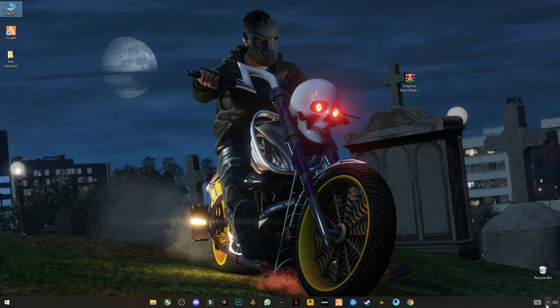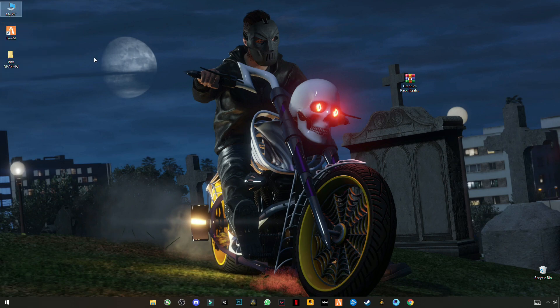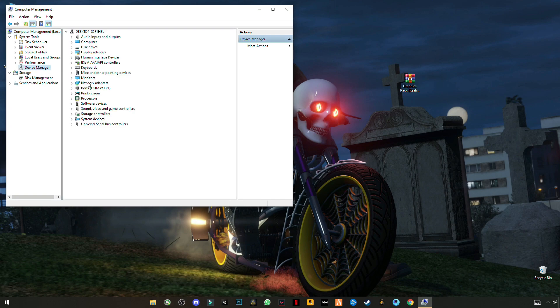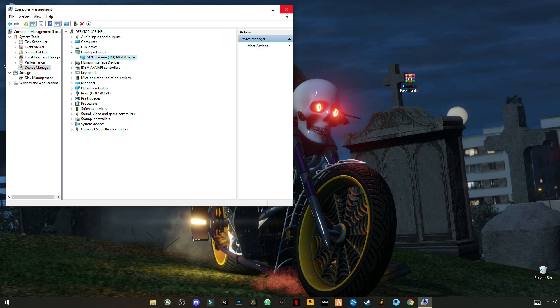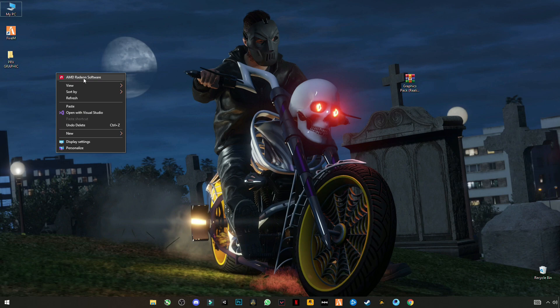Make sure that you have updated your graphics card drivers to the latest version. You can update from your graphics card software, or from My PC → Manage → Device Manager → Display Adapters — there is your graphics card — and click Update Drivers, then Search Automatically. You can also update from AMD Radeon Software or Nvidia GeForce Experience.